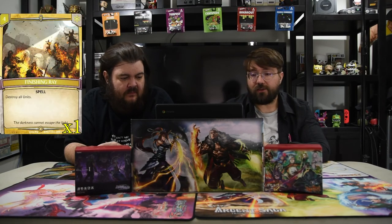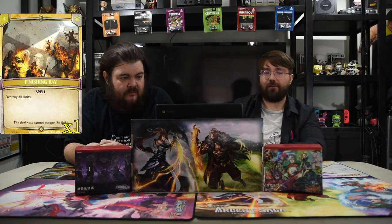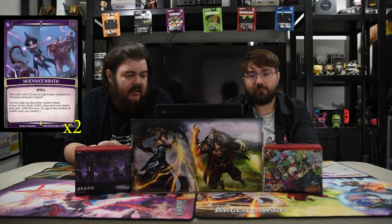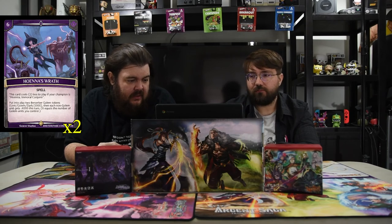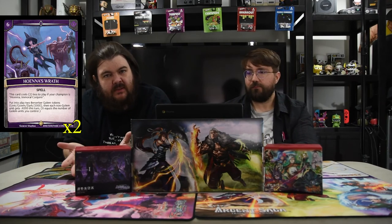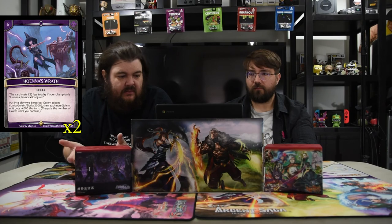We also have Finishing Rate — destroy all units for four. That's what you need sometimes when you're put back behind — just kill everything. And finally, we have Hoena's Wrath, which is six mana: put into play two Berserker Golem tokens, which are 2000s. Then each non-golem unit gets minus 600 times the number of golems you control. So you get two dudes and give the board minus 2000 to non-golems. You get your other dudes back anyway, so it doesn't really matter. It's essentially a board wipe and 2000 is pretty much the average.